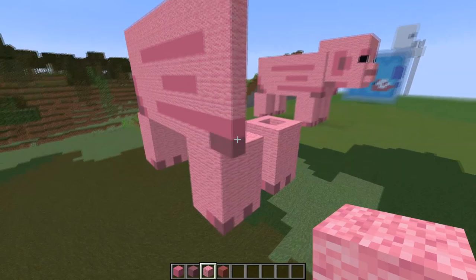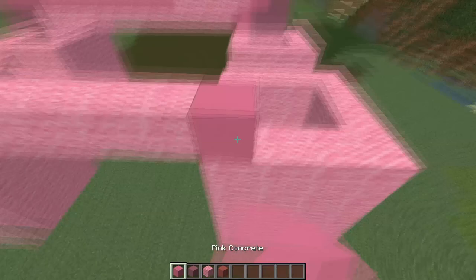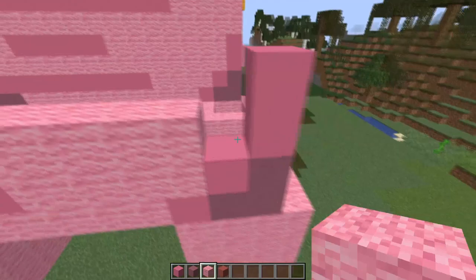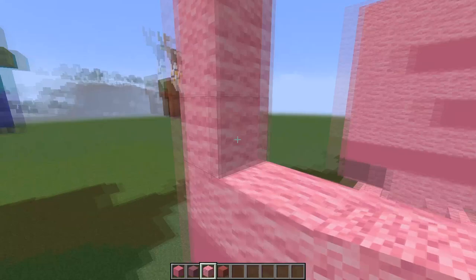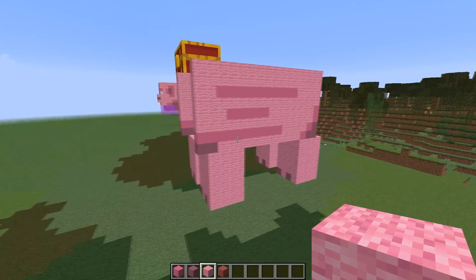You've probably already guessed it - we're going to replicate the exact same thing on the other side. I'll speed things up again because you don't want to watch me doing the same thing again. All you need to do is look across and build the same section again. Once you've done that, you should have two complete sides of a little pig.